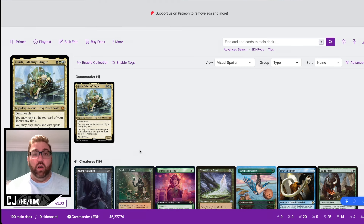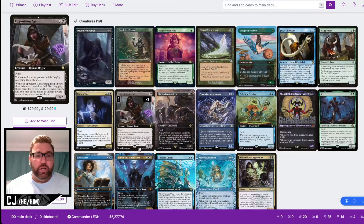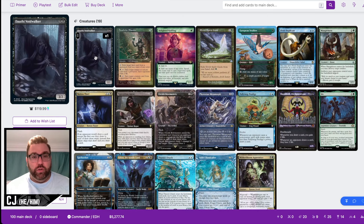We have a total of 19 creatures in our deck list — a bit of creature ramp and a lot of artifact ramp as well. About half of our spells have an alternative casting cost so we don't have to worry about paying into those big spells. Starting with creatures, we have Davriel Voidwalker — a great stax piece for graveyard hate against opponents on Breach decks, and we can also snag a Breach out of the graveyard.